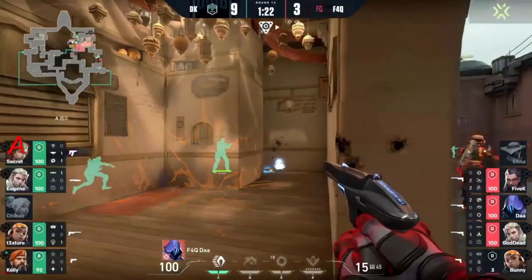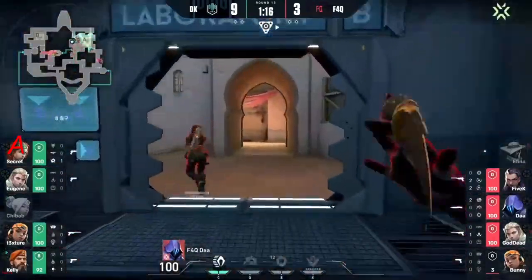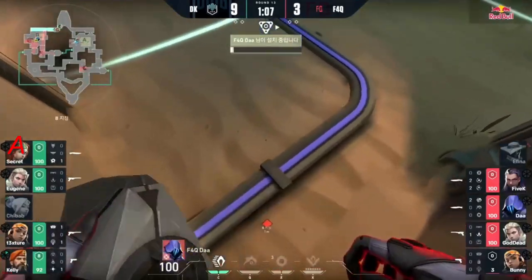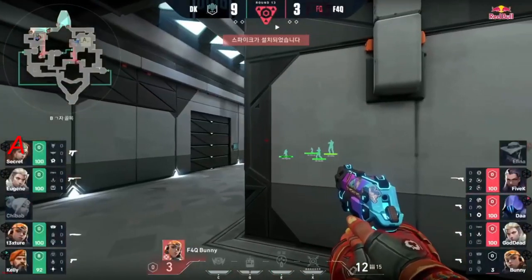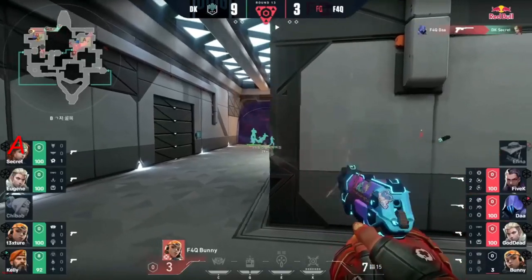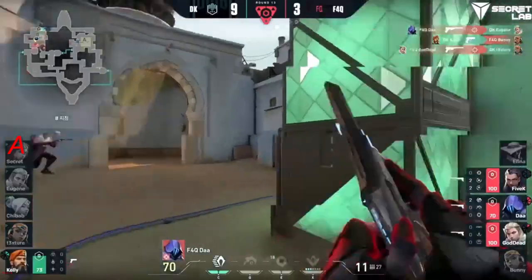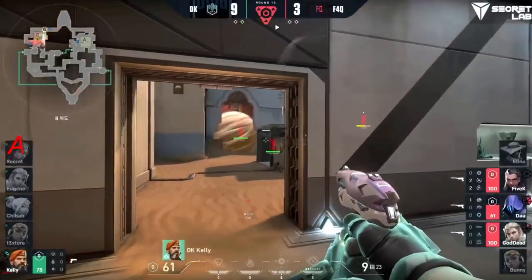F4Q trying to push through here. Bunny barely alive with 3 HP. We have not had the spike planted yet — they're going to go with the teleporter plate, dashing through. Damwon coming through the teleporter as well, going to try to meet them. Of course it's a longer travel distance to get over to this spot in time, so the spike gets planted. Got the Reyna at elbow — if she peeks she could've been picked off, I mean 3 HP. Kelly goes around the corner, gets Bunny with a kill with only 3 HP. Da using that Shrouded Step to reposition, but found immediately by Kelly.